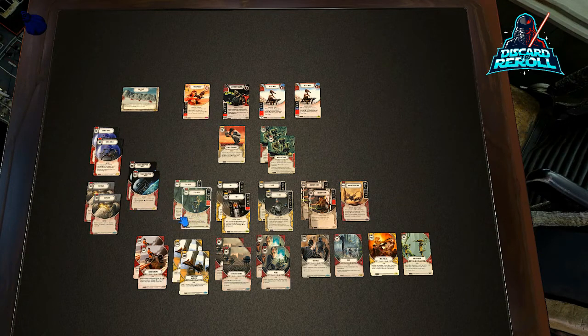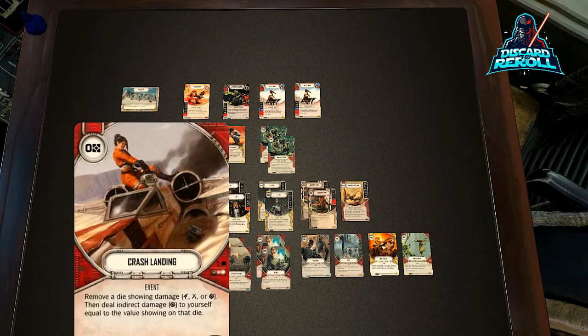Moving on to the events. Again, this is a staple in Aphra decks — Crash Landing. I don't think it was that good in the previous meta because of Vader; if you were able to crash landing a Vader die and spread the damage apart, he could just power action and roll back in for double value. With Vader not being as prevalent in the current meta, I think Crash Landing goes back to its original intended purpose of just being really good — allowing us to distribute damage where we want and removing one of your opponent's dice.